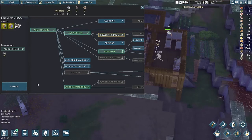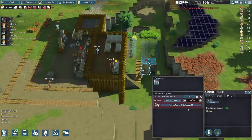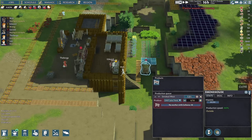As food is so important, we unlock food preservation. After Walt reaches culinary level 10, he can make smoked meat. Already, we are planning ahead for winter.